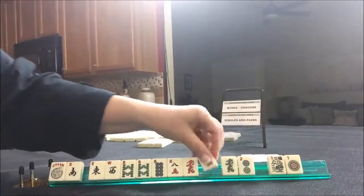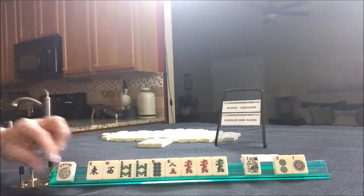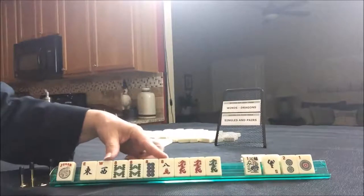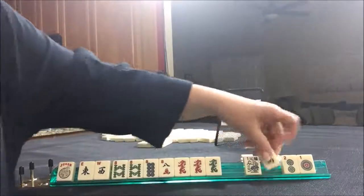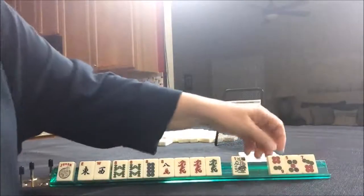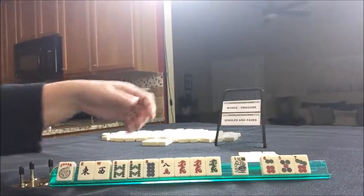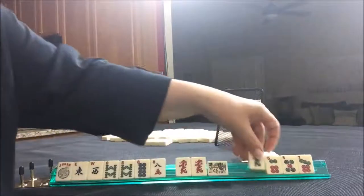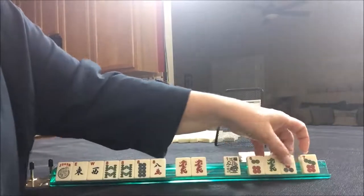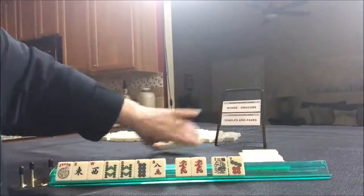There's a dragon — we can keep that. But now we have a flower and a one and a two. Let's give up the south, because really we're in between eights and dragons with east and west. Let's give up these three. Six, five, seven — wow, that's really a terrible pass. I think I would make a choice and go ahead and give up a dragon. Oh, and that's a terrible pass. We've got to do it though. We're compulsory at this point.